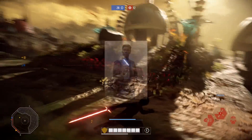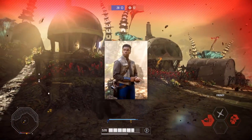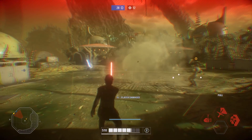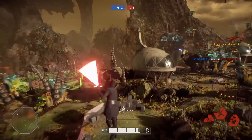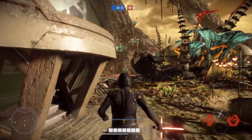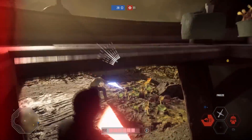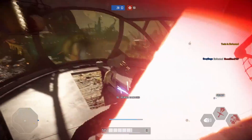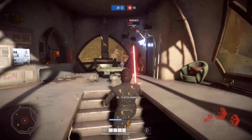Moving on from Rey, Finn could potentially get a brand new skin — the one we see him in throughout most of the trailers. He has a tan vest with a dark brown undershirt and navy pants, giving off a very Han Solo A New Hope vibe. I'd definitely be happy paying 40,000 credits for this at epic level. Finn doesn't have any other skins right now, so a new skin could encourage more of the community to play him and add some diversity.